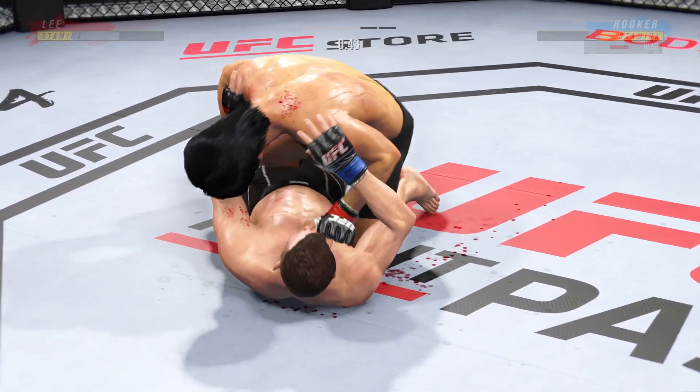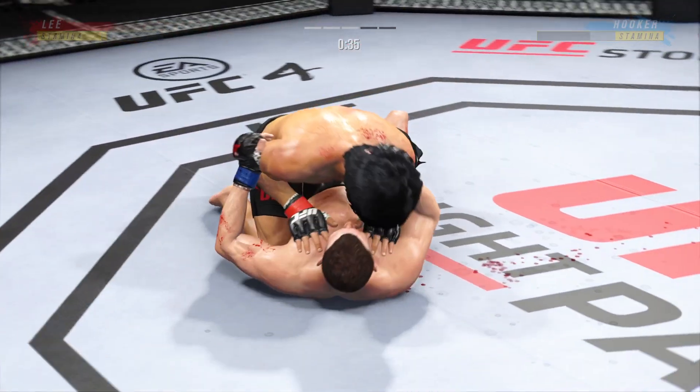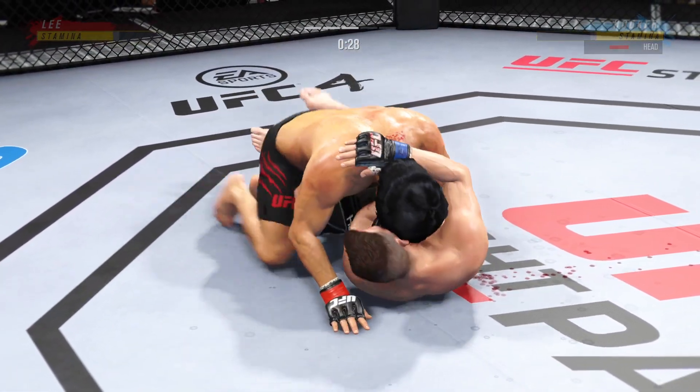He's staying pretty effective here fighting off of his back. Nice strike landed there from the bottom by Hooker. Inside the open guard of his opponent — you've got to be careful playing around for too long here on the ground with this guy.